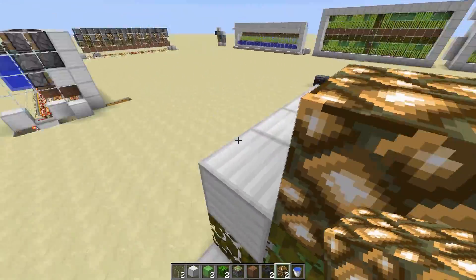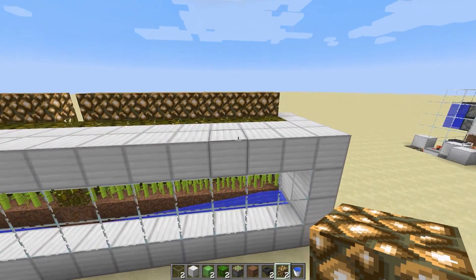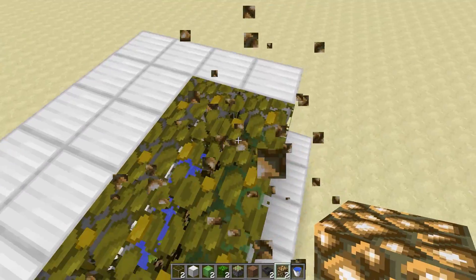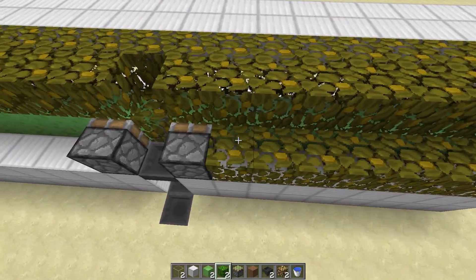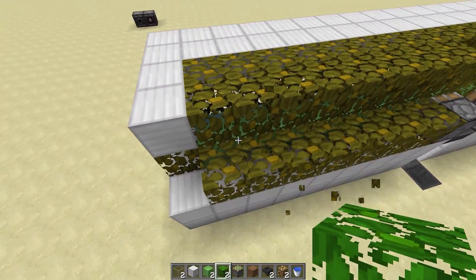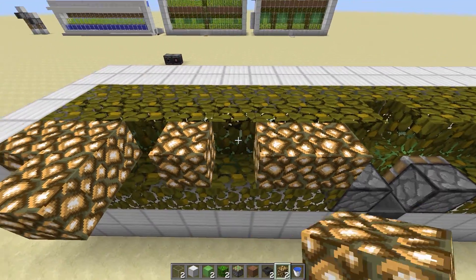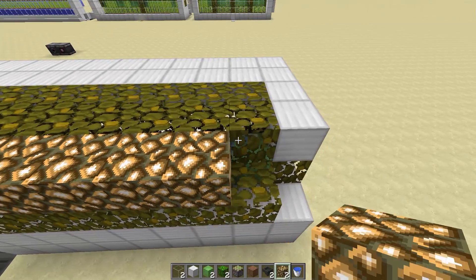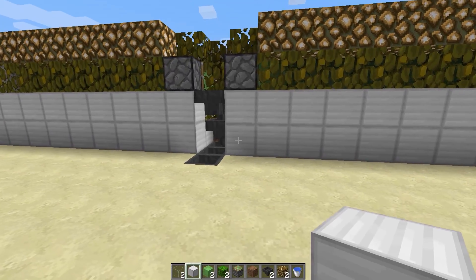Obviously if you're scaling this up you can work with that. I actually offset this by one — I actually want this down here. We're going to build this side up and place our glowstone here just to give lighting through all the leaves and make it all pretty. Now we are ready to build our farm in place.